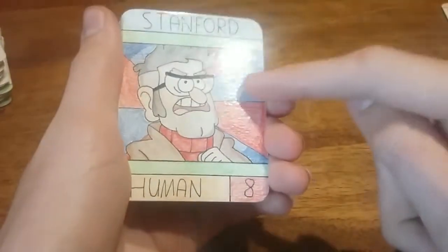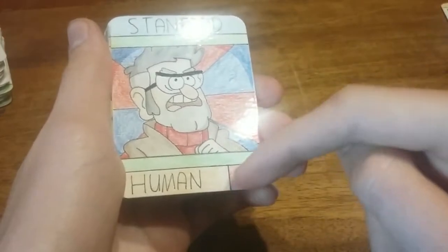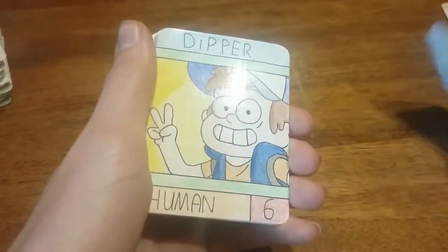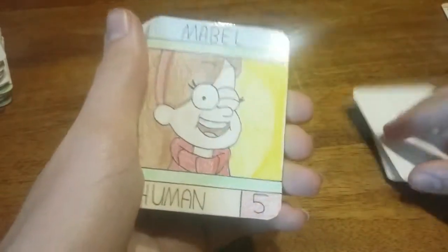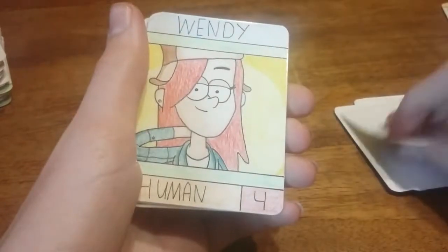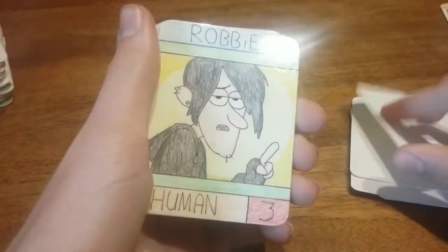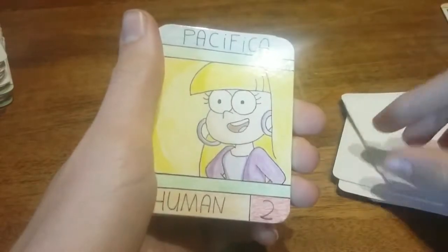The cards I have for now are: Stanford, which is a rare card — it has a score, a character type, the name, and a drawing. Then we have Dipper, Mabel, Stanley, Wendy, Soos, Blendin, Robbie, McGucket, and Pacifica.